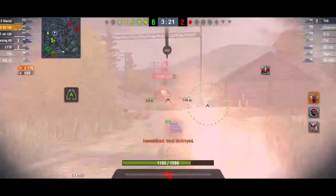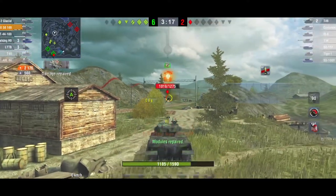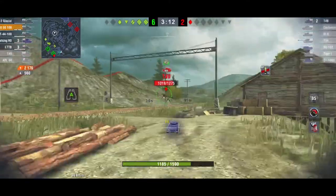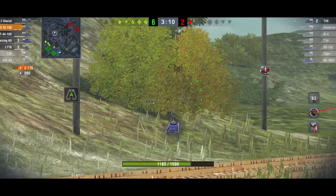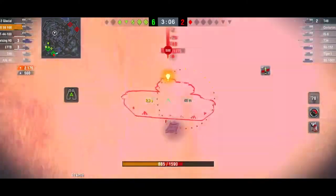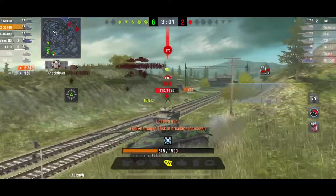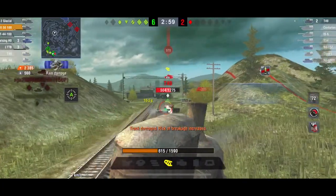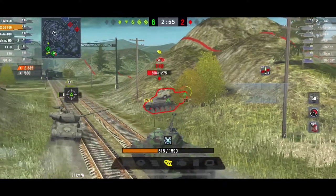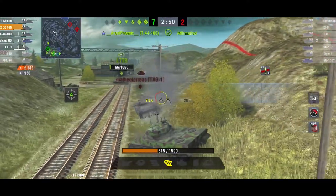What happens when you don't unload your magazine into the same target? I've missed the first shot against a T-49. Missed the first shot, roll forward, missed the second shot, continued rolling forward. T-49 gets one into me and I finally get the third shot — that's only 200 damage. I've lost 400 burst damage. Now I'm on a long reload, and if it wasn't for the LTTB, I would be dead. Big, big error — avoid these types of errors.